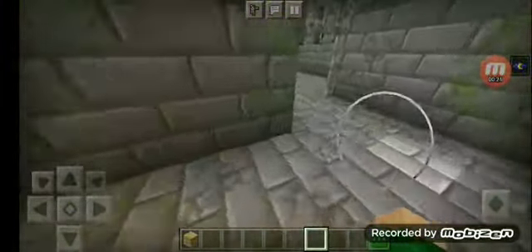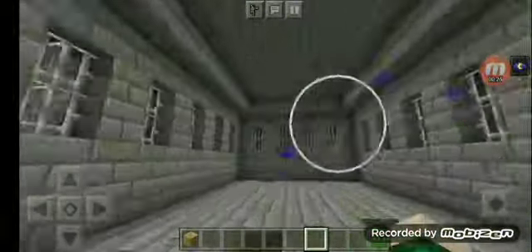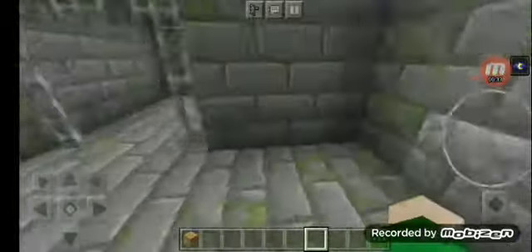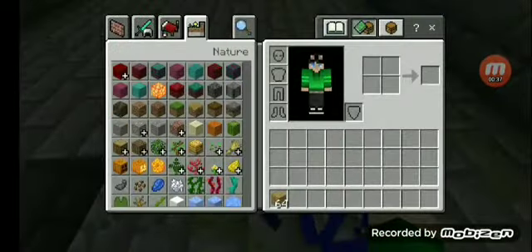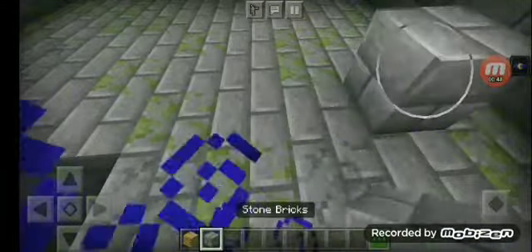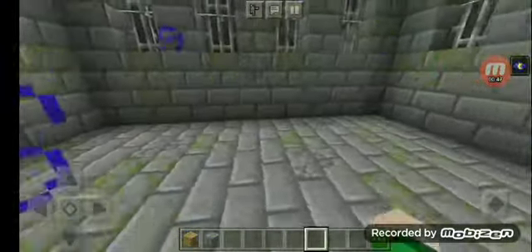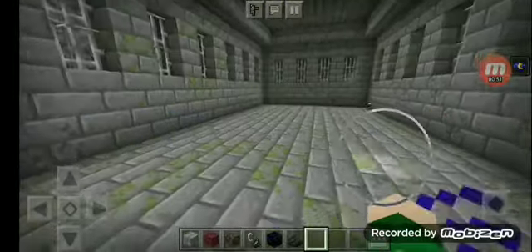First of all, you're gonna need to get rid of the end portal and other things in here. I'm gonna keep everything in the walls except for the things on the sides. I'm just gonna fix up these things — all right, stone, there you go. Fix that up and let's get the stuff we're gonna need.